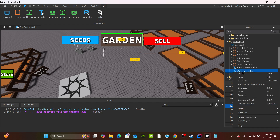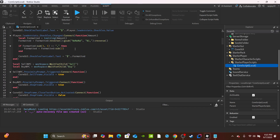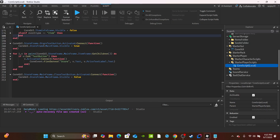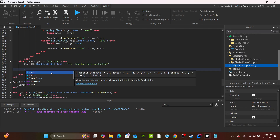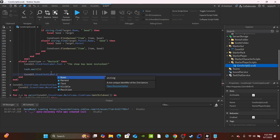Go back to the local script and scroll down to the core events section — the OnClientEvent stuff. Right before the end, add: `else if eventType == "restock" then`. Then set `CoreGUI.StockTextLabel.Text = "The shop has been restocked!"` — you can put whatever text you want. After that, add a delay with `task.wait(5)`, and then reset the text by setting `StockTextLabel.Text` to an empty string.